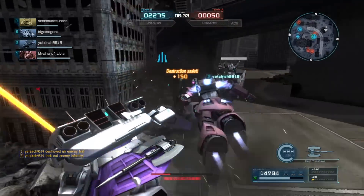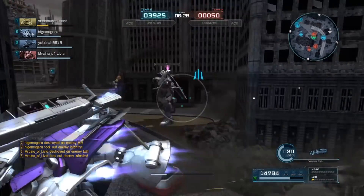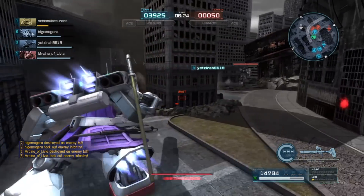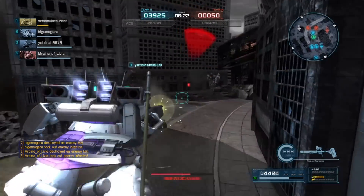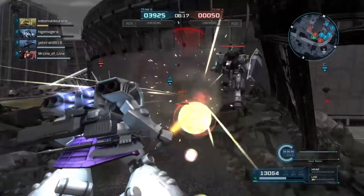Somebody else got that kill. The Rick DS looks like it's going to be the sacrifice at this point. Going to use Vulcans on this Gundam — missed the tackle, and somebody else got it, that's a shame. But Nova's alive, got plenty of health, and got something to shoot at, so all is well.